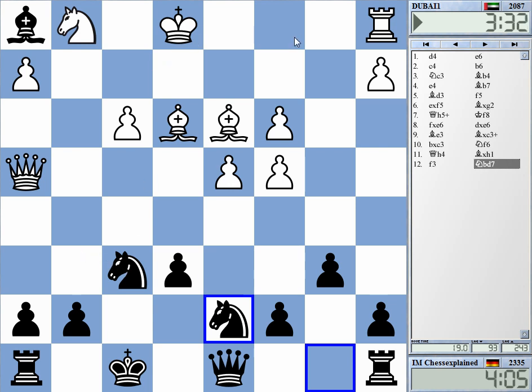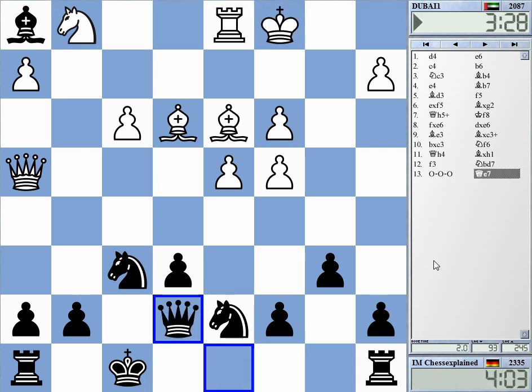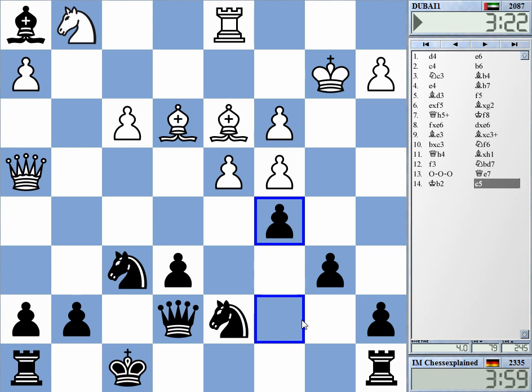If he castles long and moves the knight, I will take f3, so that's not so easy. I want to look at queen a3 — it's not really a threat, but I need to get stuff developed.